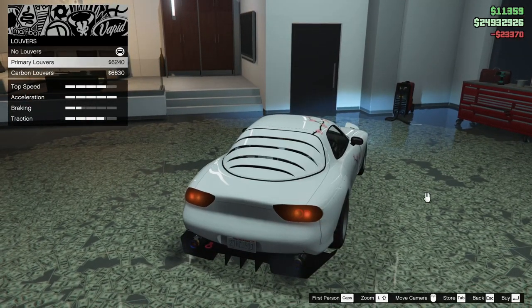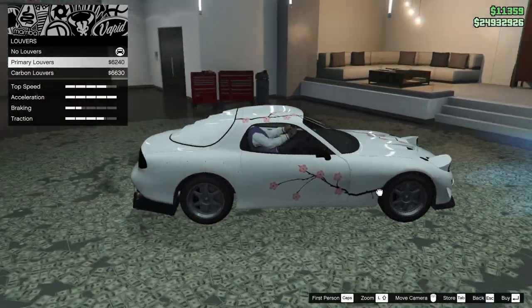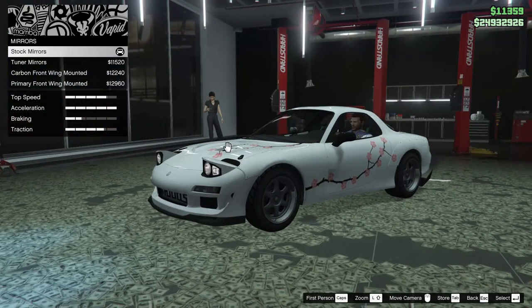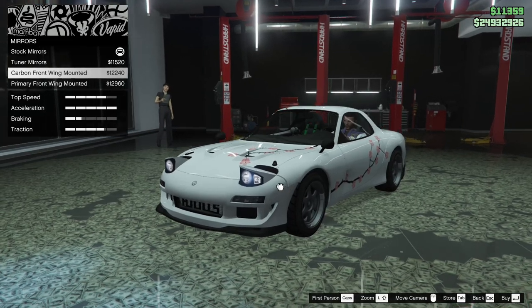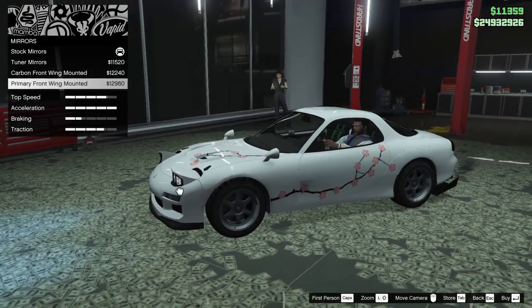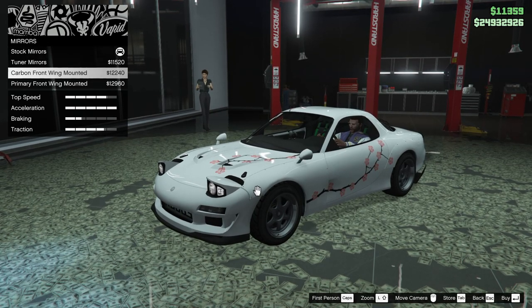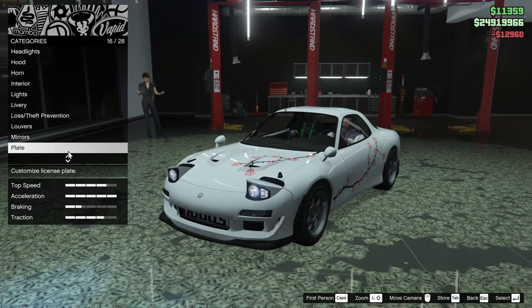Louvers. We can add primary louvers or carbon louvers to this thing. I kind of like it but also kind of don't — I think I'm going to leave it off. Next up, we got the mirrors. We can add tuner mirrors, carbon front wing mounted, or primary front wing mounted. Honestly I kind of like the stock ones, but the primary front wing is pretty dope too. We'll go for that.